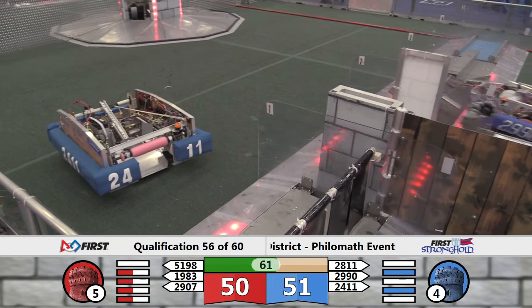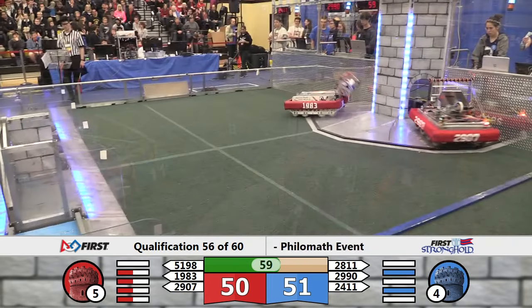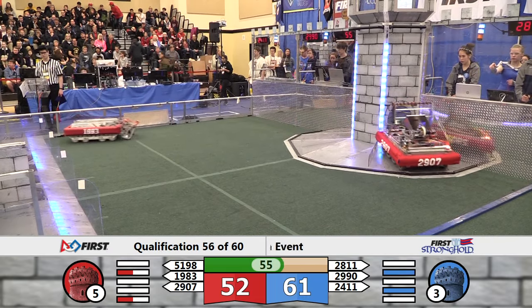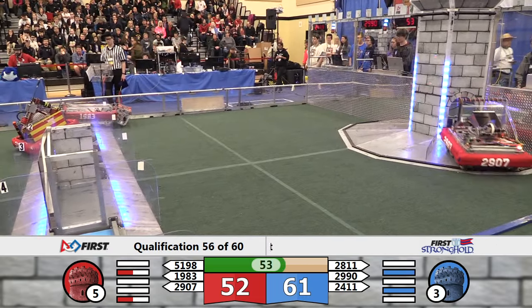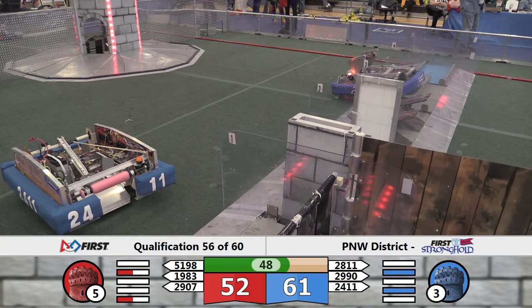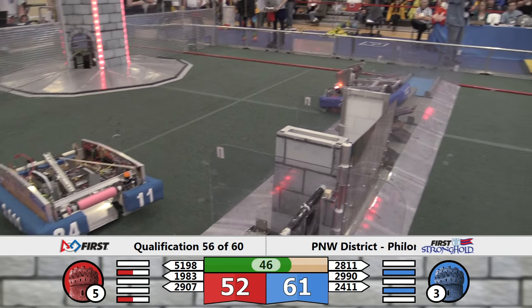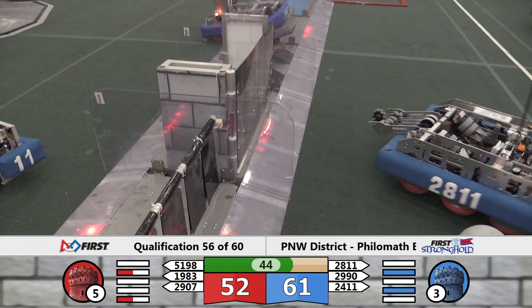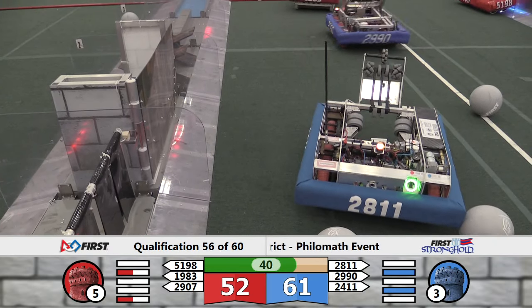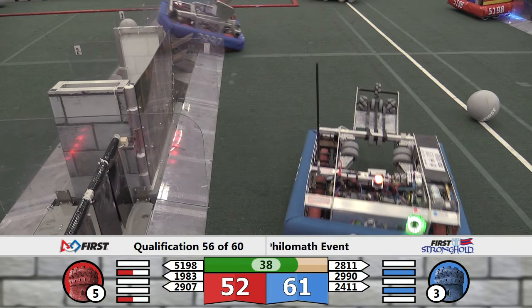Deficit whittled to one, the Red Alliance on the backs of their low goal scoring. Neither Alliance breaching just yet. 24-11 looks like not operable in this match — Rebel Alliance will sit around and watch their Alliance partners try to carry them to victory. Blue Alliance now 61 to 52 as the Skunks and the Lions try to drop more boulders in the low goals for Red. Hotwire trying to do the same for Blue as we now have 40 seconds remaining in this match.